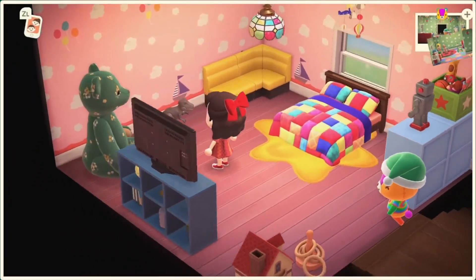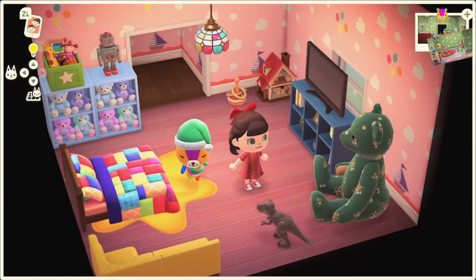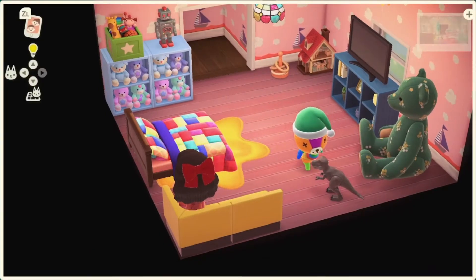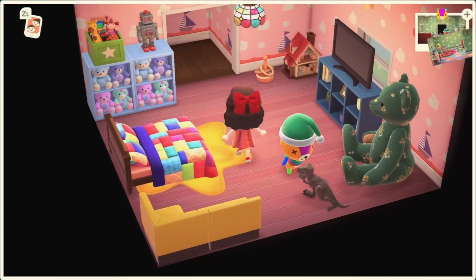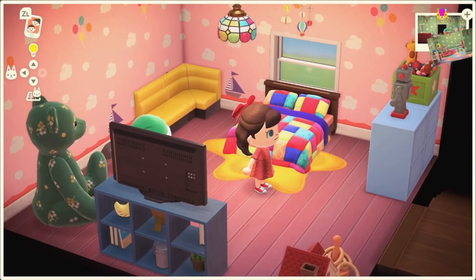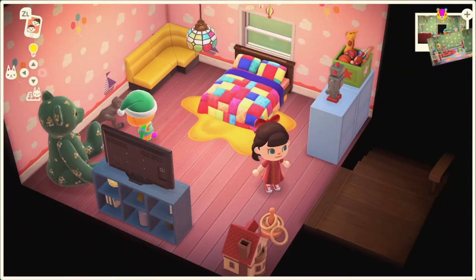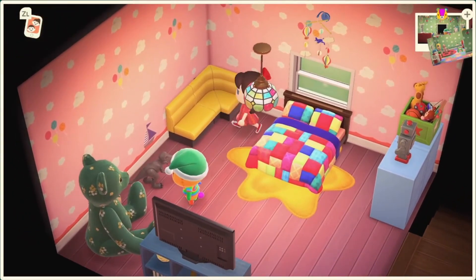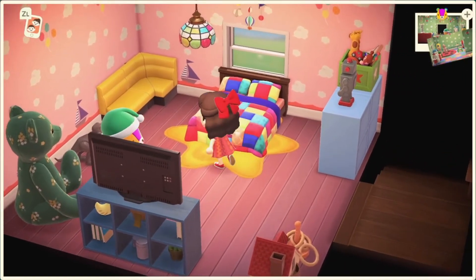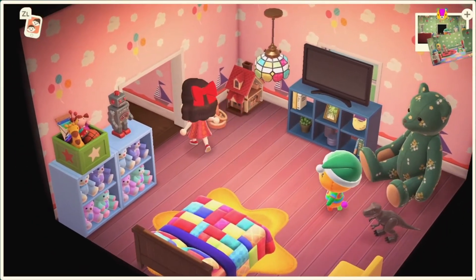I'm not as much of a fan of how the bedroom area turned out. It's definitely not that bad, but it's also not what I was hoping it would look like. I do really like that I changed the bed — the dreamy bed, I just wasn't feeling it because it's kind of kid-core but didn't really suit Stitches. So I changed it out for the patchwork one, and I feel like it looks so much better. Honestly, the part of this build I'm dreading the most right now is checking the front yard, so let's go see.